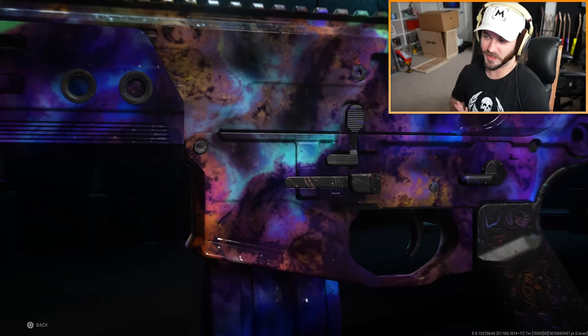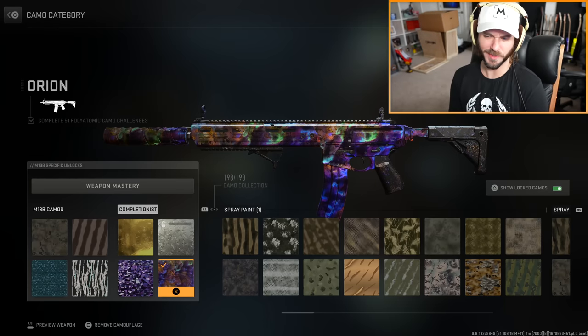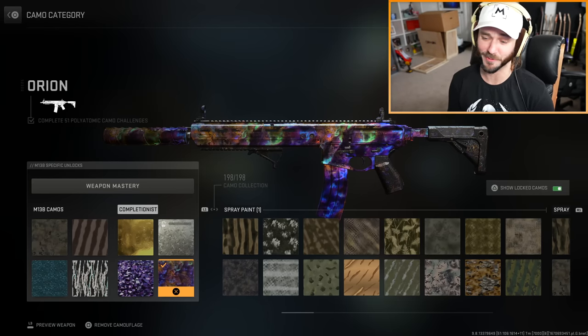As you can see, the camo has been updated — it wasn't super recent, but the camo at least at some angles looks a lot better than it used to. But there are also a lot of really weird things going on with this camo in Modern Warfare 2.